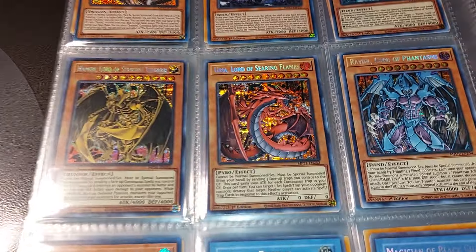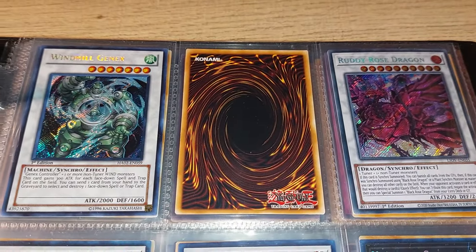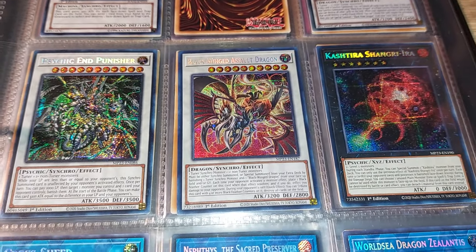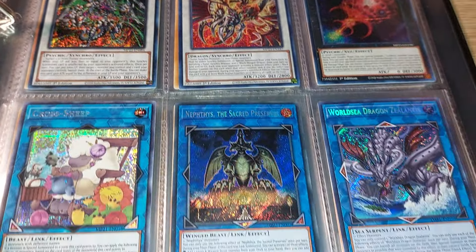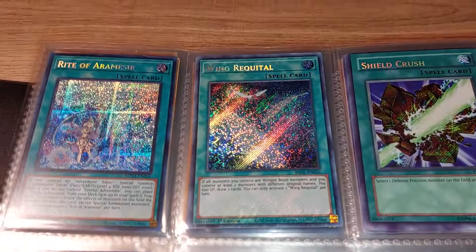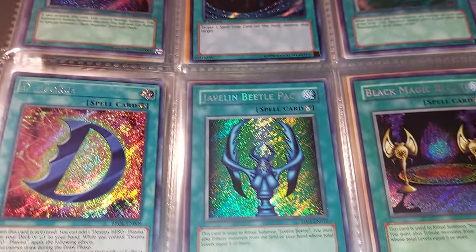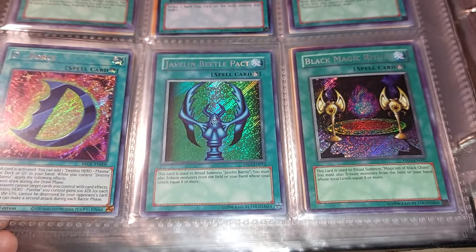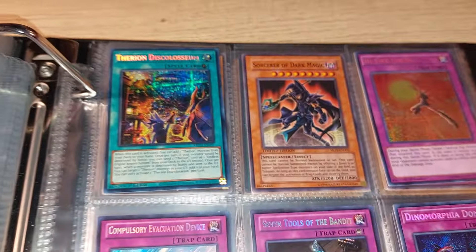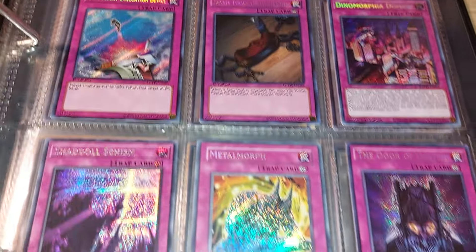Basically the equivalent of the three Egyptian God cards, at least in GX. And we're almost done with the Secret Rares — just a few more and that'll be it for this video. Seven Tools of the Bandit, an all-time classic.